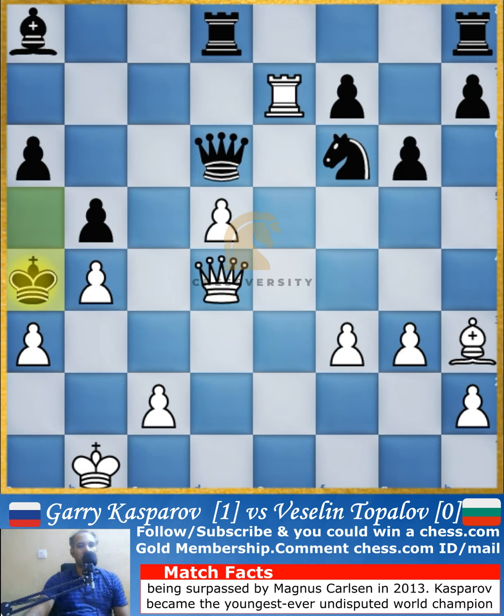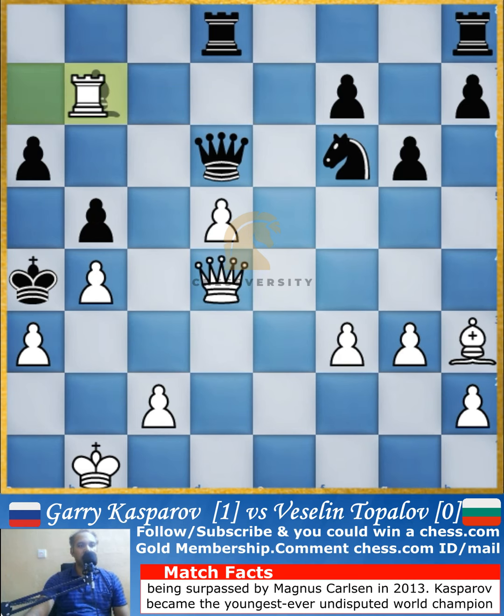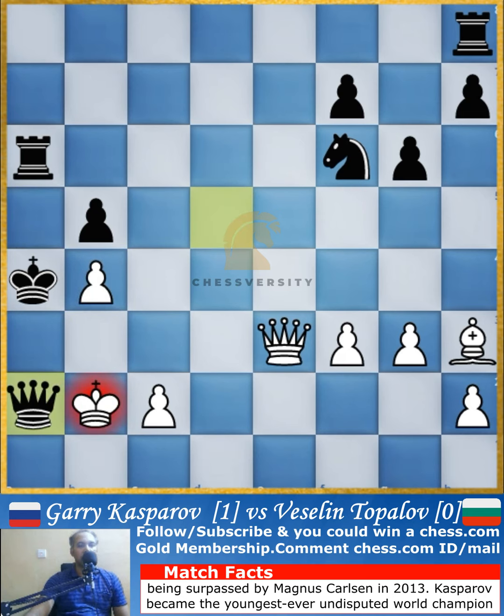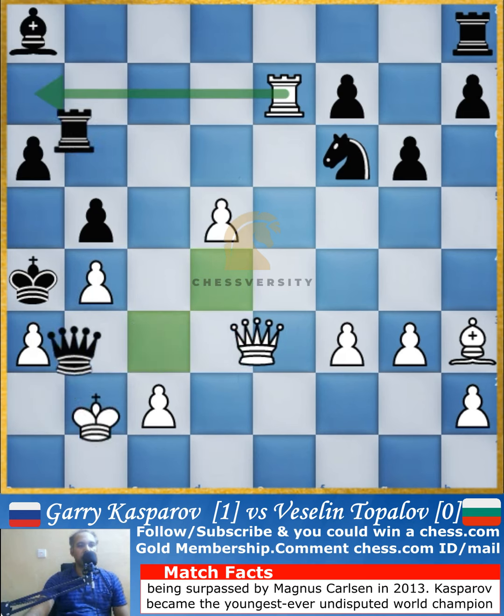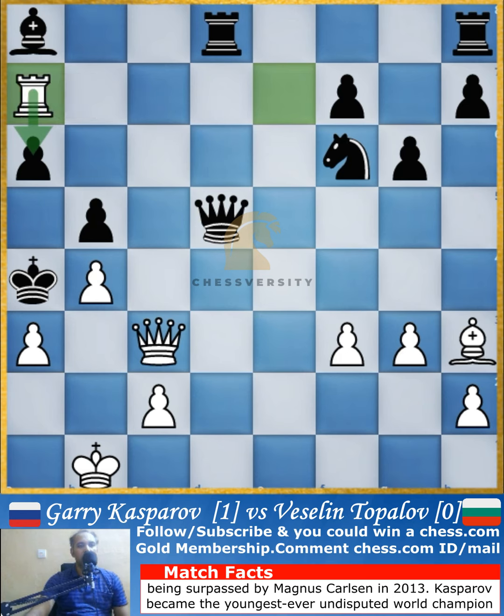After that, the queen goes to c3. A better move would have been to bring the rook to a7 — Kasparov does play that later on in the game, and it would have resulted in a strong combination. Instead, Topalov captures the pawn, and now the rook a7 move is played. If the pawn is captured it will be checkmate on the board, so the bishop comes to b7 protecting that particular pawn.